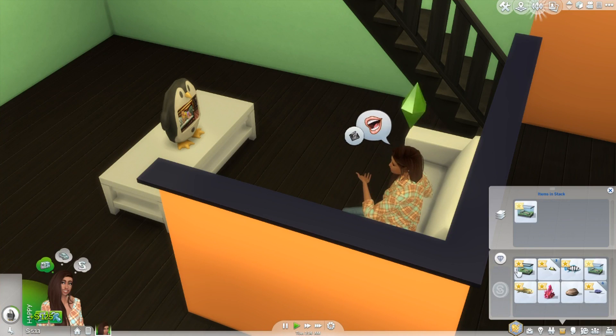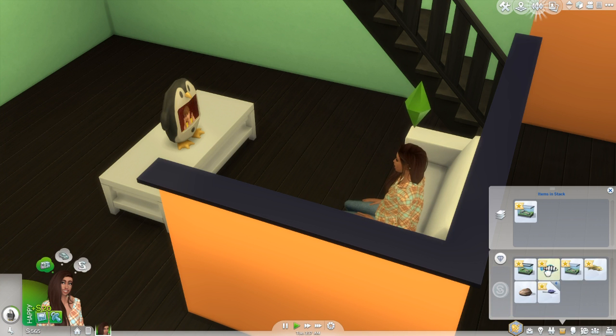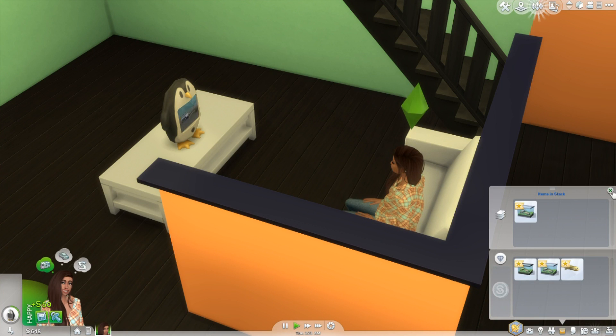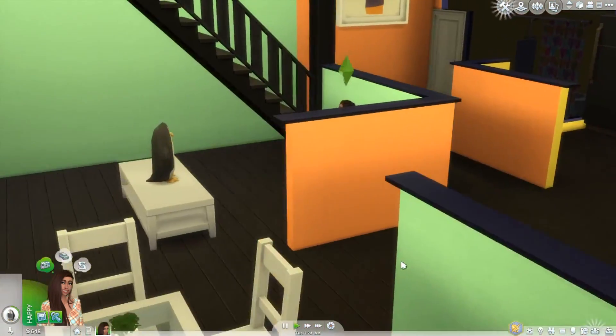Sell these flowers, sell this rock. I don't really need these flowers. I'm not going to extract the fossil because it'll probably be like $10 and really cheap — not worth it. There we go, that's all the stuff that we can sell.